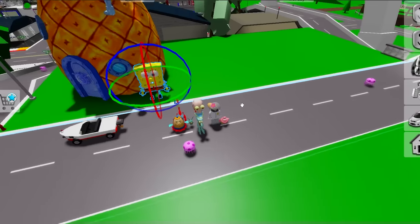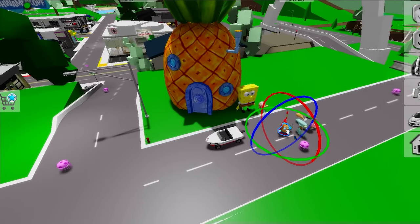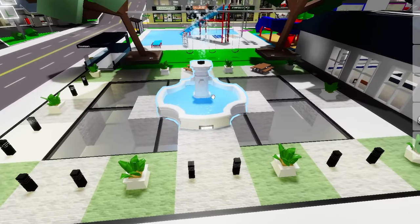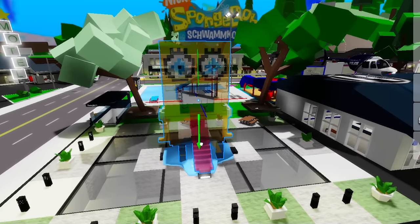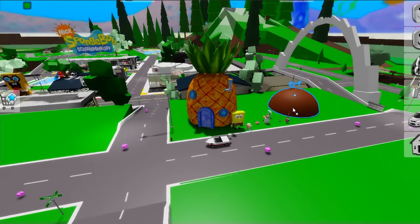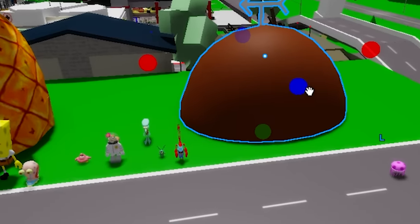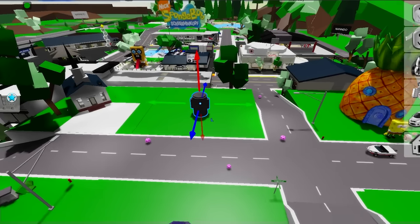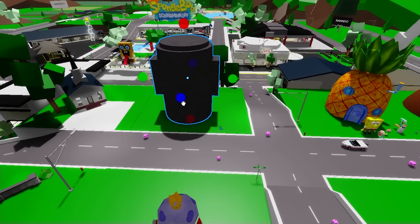I'll put SpongeBob right in front of his house, Gary with him of course, and Mrs. Puff is gonna be towards the school as we'll see later. Now I want to finally change the fountain and spawn to this Pixel SpongeBob — this one looks pretty nice. Right next to SpongeBob's house, we gotta get Patrick's as well; we couldn't leave one without the other. They're the best of buds. We also have to get Squidward's house, since it is one of the most important buildings in this town.